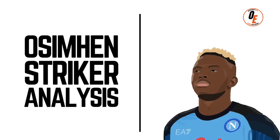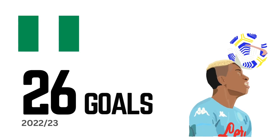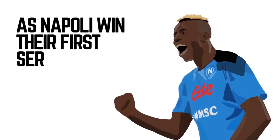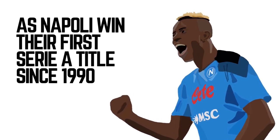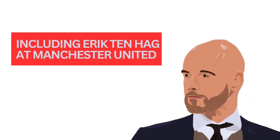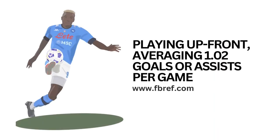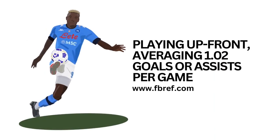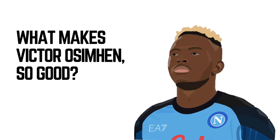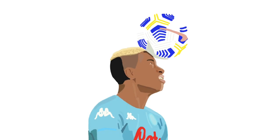Napoli striker Victor Osimhen is a huge talent who's proved himself this season with 26 goals in all competitions, as he's helped Napoli win their first Serie A title since 1990. His tenacious talent is drawing attention from a number of Europe's big clubs, including Manchester United. Eric Ten Hag is seen to be a big fan — and why wouldn't you be if you can get a striker who averages one goal or assist per game? We're looking at what makes Osimhen so good and what you can add to your game by learning from the Nigerian superstar.